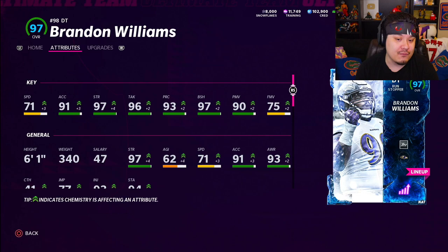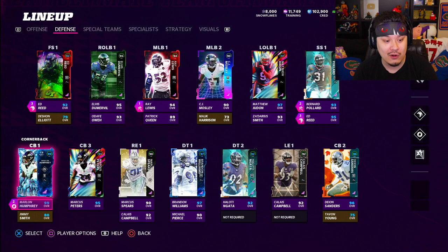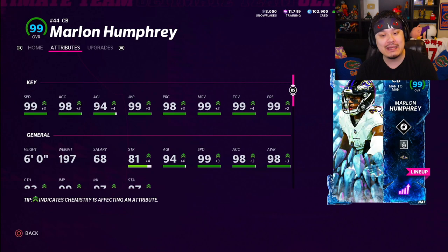Moving over to the defensive side, Brandon Williams got a zero chill upgrade — he's just a defensive tackle, nothing too crazy. Hopefully he can stop runs up the middle; we got inside stuff on him, 97 block shed, so that's looking pretty nice. The big upgrade, something we desperately needed, is a corner upgrade. Marlon Humphrey came out in The Presence yesterday: 99 speed, 99 man, 99 zone, 99 press, 99 jumping, 98 play rec. Hopefully this card plays very well — Marlon has given me problems all year, so I'm hoping this big upgrade makes him an absolute monster.